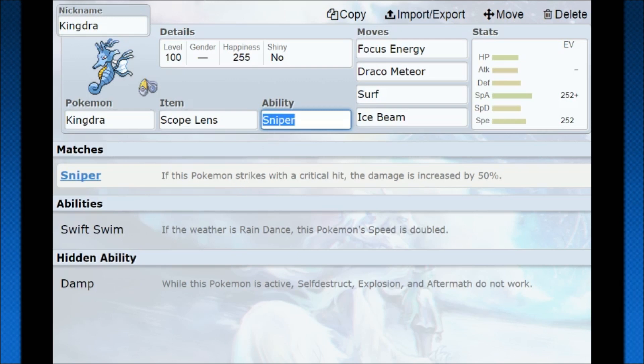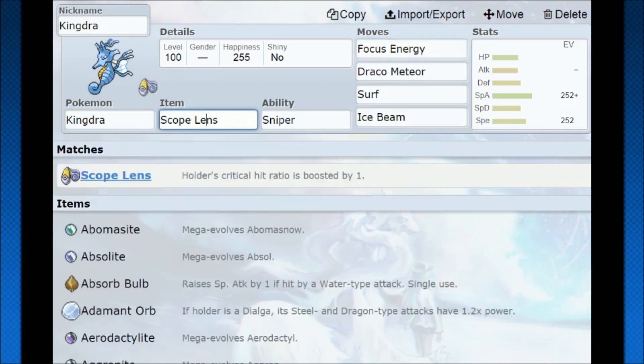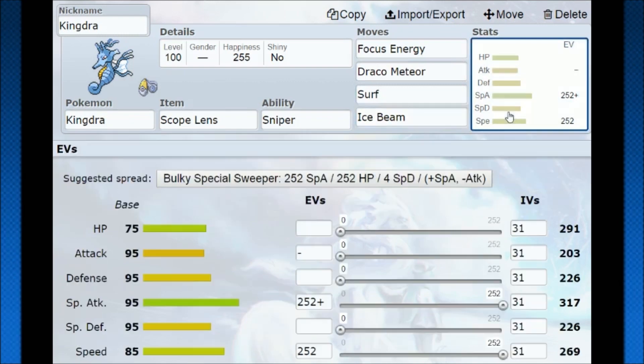The Sniper set is really hard to set up. Kingdra brings its own Focus Energy. Critical hits do 50% more damage, meaning they do 2.25 times the damage. Focus Energy gives you a critical hit ratio of 2, and Scope Lens adds 1 to that. A critical hit ratio of 3 means you're 100% critting, which means Draco Meteor doesn't matter anymore because critical hits ignore stat drops. So Draco Meteor is up all the time, Surf is good coverage, Ice Beam is good damage. The problem is you become more of a wall-breaking Pokemon — if the opponent outspeeds you, it's kind of a waste.